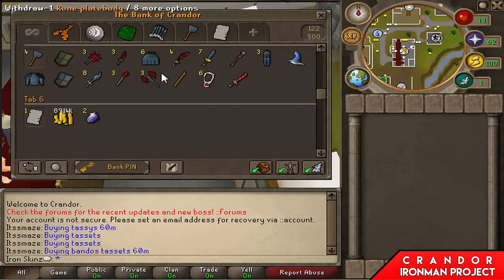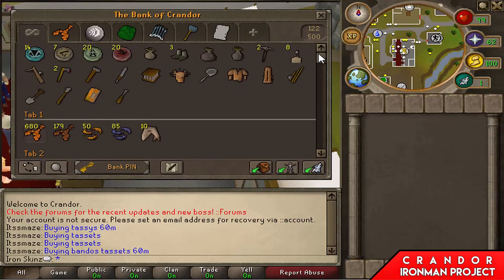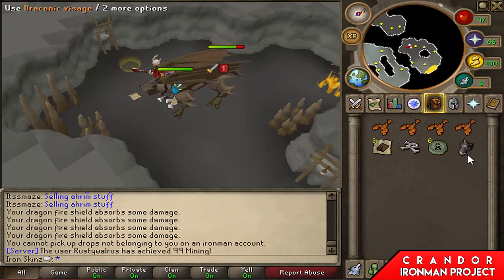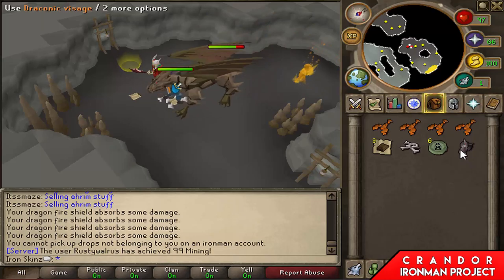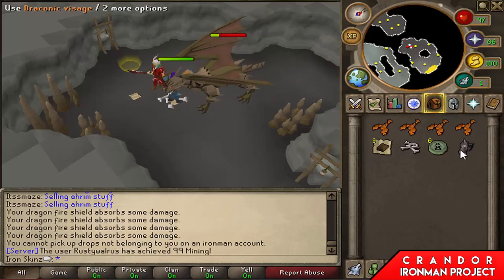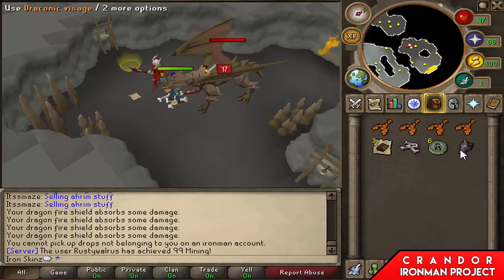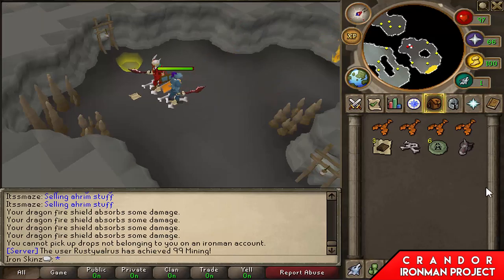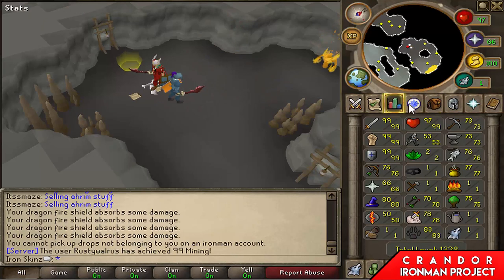The slayer tab is already looking nice and I'm pretty excited to do some more slayer. Oh my god, holy shit - look at my inventory! I was watching White Collar on Netflix and I just came back and there was a visage on the floor! I can't believe it - I got a DFS! Once I get to 95 smithing, that is my main priority now.